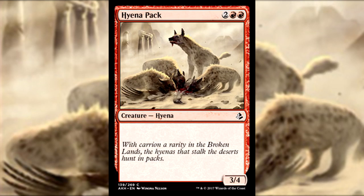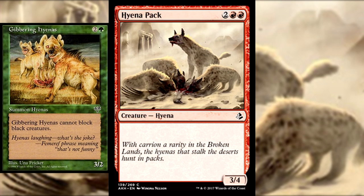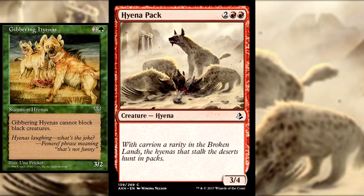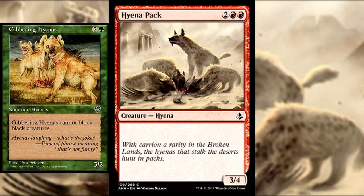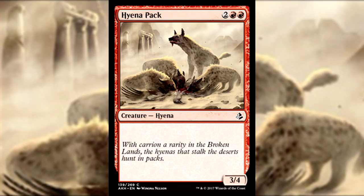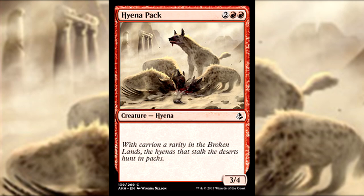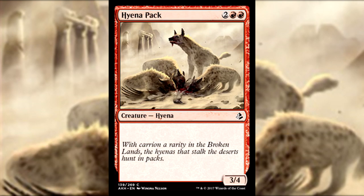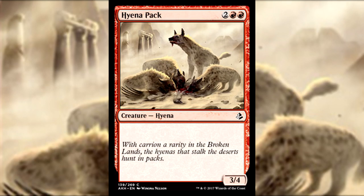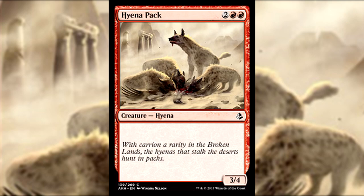What's interesting about Hyena Pack is that creature type. The type Hyena has only ever been used once in Magic the Gathering, on Gibbering Hyenas back in Mirage. The two cards don't really share much in common. The flavor text — 'With carrion a rarity in the Broken Lands, the Hyenas that stalk the deserts hunt in packs' — gives reference to the Broken Lands of Amonkhet. We don't know much about this area yet, but it's clearly a desolate and forgotten region that was once inhabited by people but has long since been abandoned. Why these places fell to ruin may be a driving mystery in the block.